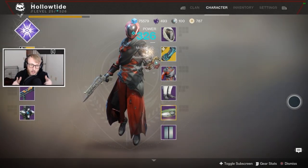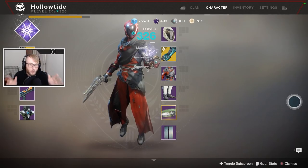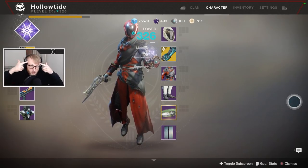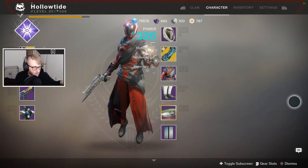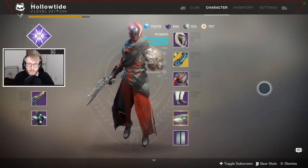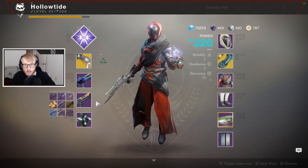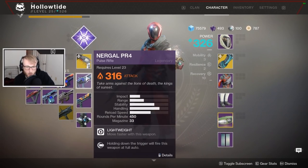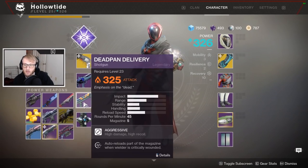Hello ladies and gentlemen, Holotide here, and today I'm going to tell you guys the best setup for Rumble. Don't listen to those other people — they don't know what they're talking about. Shout out to Sora for helping me figure this out. This is the loadout: we're gonna use the Crimson, the Nurgle, or whatever other pulse rifle you want. I'm gonna use a shotgun — that's up to you.